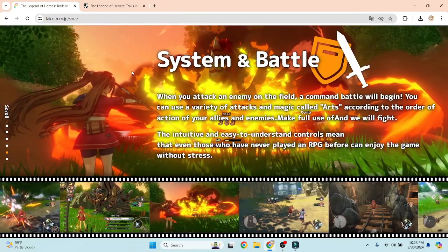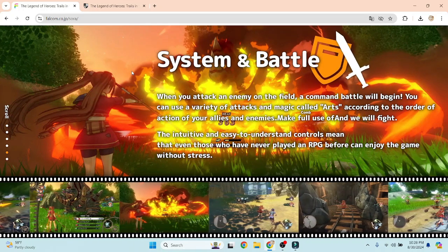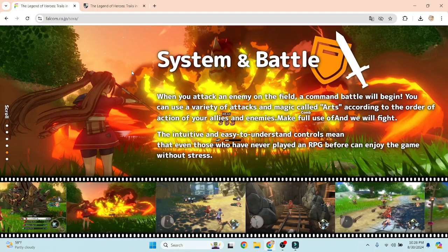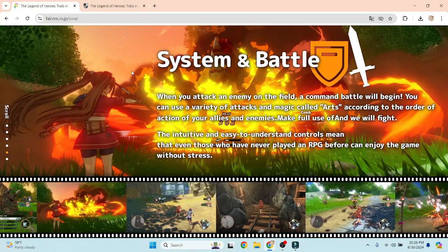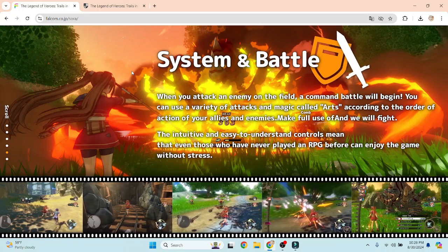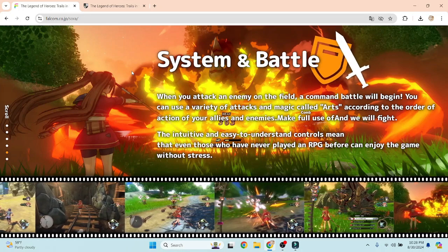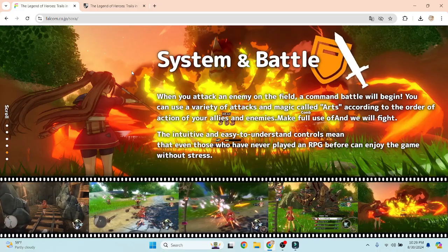And lastly, it talks about the battle system. In classic Trails tradition — since Sky was the one that started it all — battles feature arts and crafts and more. At the bottom it says the intuitive and easy-to-understand controls mean that even those who have never played an RPG before can enjoy the game without stress. That's really cool for new people who want to get into the series. As much as I love the Sky games, you can tell they're getting a little dated — mostly for the combat. Everything else for the most part is fine.